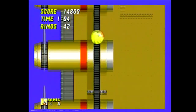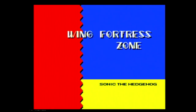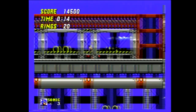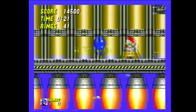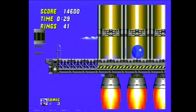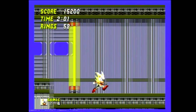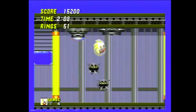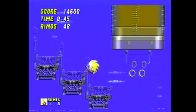Coming in at number one, Winged Fortress Zone. This zone starts off amazingly. You just finished Sky Chase Zone. You have Tails flying you on the biplane, you're coming up on the fortress, and all of a sudden lasers start flying and the plane goes down. You, as Sonic, have one option — jump on the fortress. And when you do that, Tails is gone. You're up here by yourself, on your own against Robotnik's entire defense system. Your goal? To get inside Robotnik's main chamber and chase him down. It's a platforming zone with no real gimmicks, no loop-de-loops, no vines, no water, nothing.